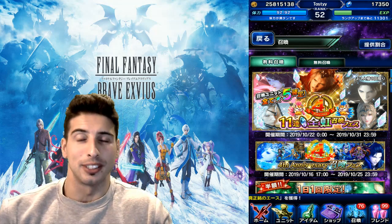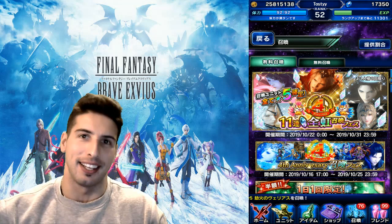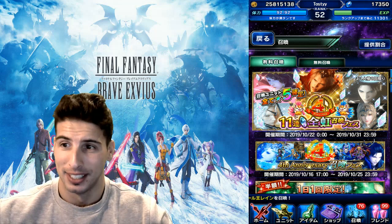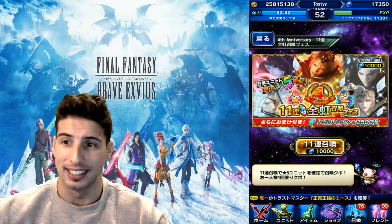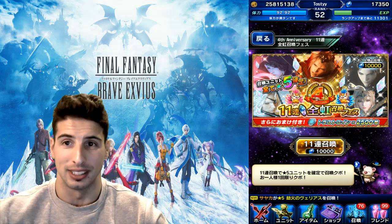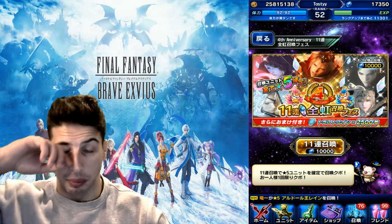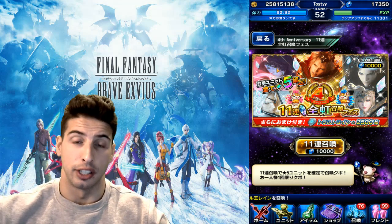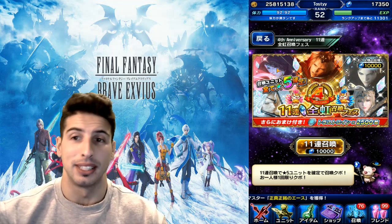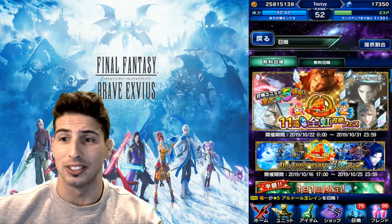Hey, what's going on guys, it's your boy Tosy and today we are back with another Final Fantasy Brave Exvius video. Today we're on the JP side because it's the four year anniversary, and they got something really really cool. This one is basically 11 rainbows for 10,000 lapis. The cool thing is all the CG units are in there — there's also older units but you can basically get all the new units: CG Dark Fena, CG Warrior of Light, CG Paladin Cecil. All these time-limited characters are in here, so this is gonna be real cool. I have 17,350 lapis.